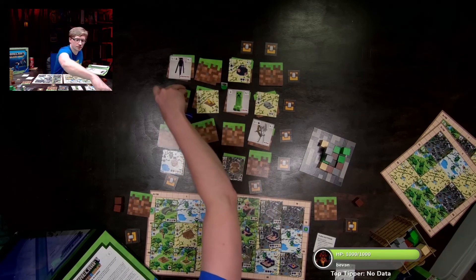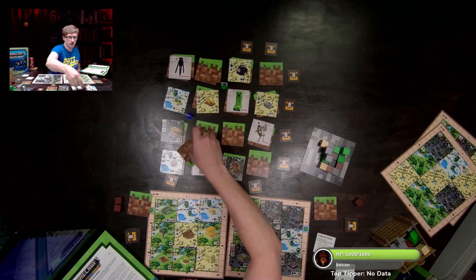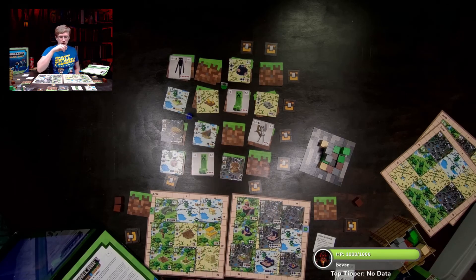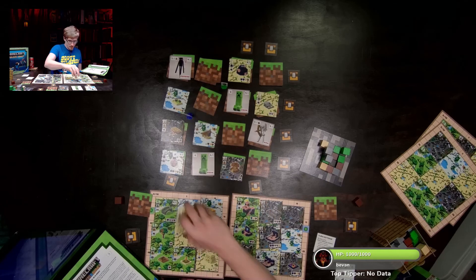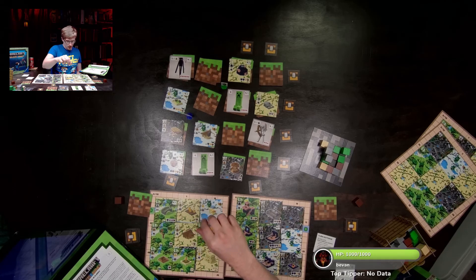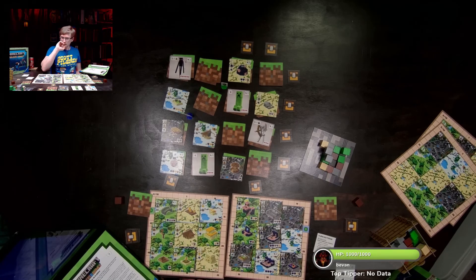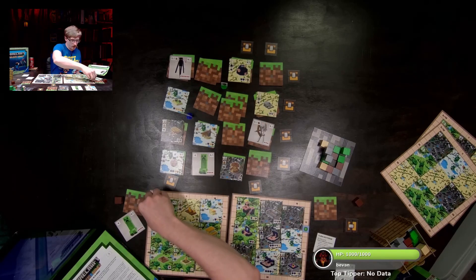Steve goes down and explores — pig pen, house, and house revealed. That's what he wants! Building a decoration card for now. Let's fight hissy boy — just needed one heart for the enderman and the other two were potatoes. Hissy boy defeated for five experience points — one, two, three, four, five.